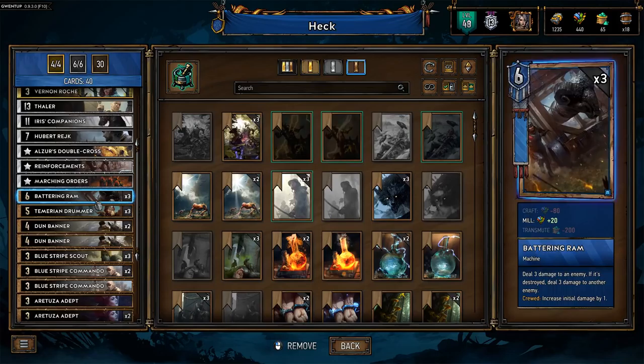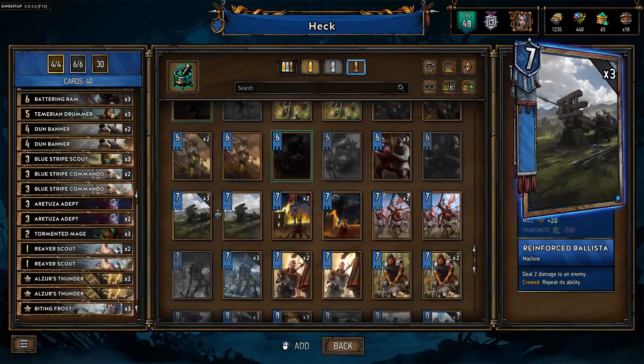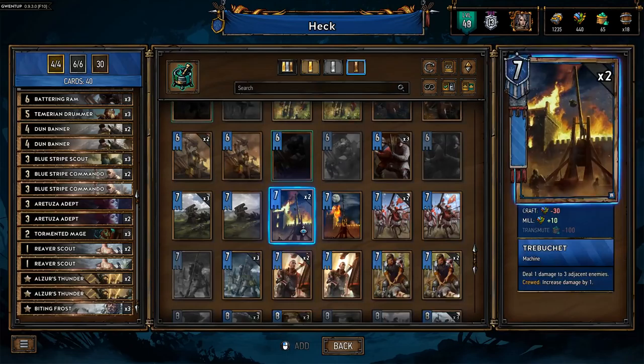The Reaver Scouts are interesting — they let us pull out the Blue Stripes Scouts more efficiently, which is why I put in a Marching Orders. But I'm not sure if that's what we want to do because I don't think this deck will kill a lot of things. I'm tempted to put in a Siege Support — check the Tormented Mages and Elder Funders out, put in these guys and another Machine. But Machines don't really work well alone. If this doesn't work out, we'll consider it penance for playing Cleaver Elves.